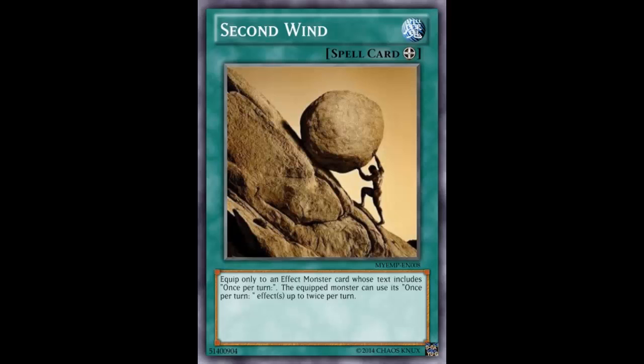Let's get a little more meta with it. Yamato in the end phase can add one, send one, then add one, send another one — so double add, double send with Bujin Yamato. Heretic Atum gets to detach and summon a dragon from your deck, then detach and summon another dragon from your deck — twice.